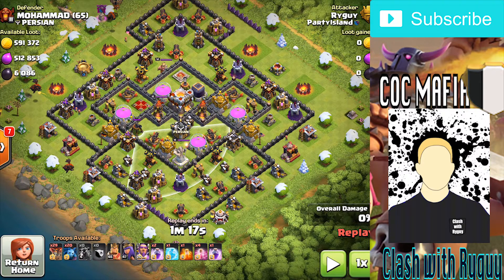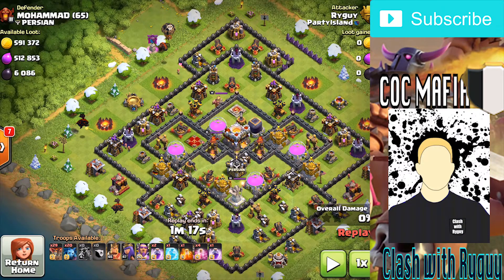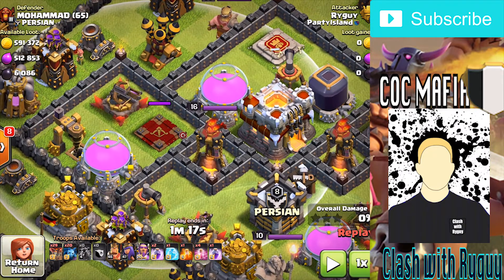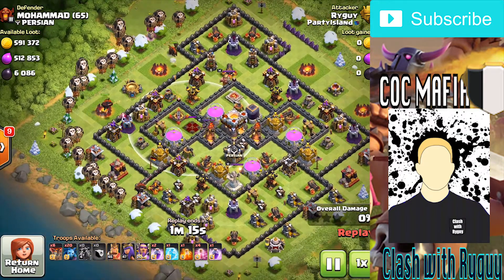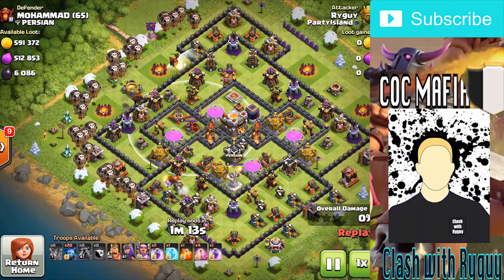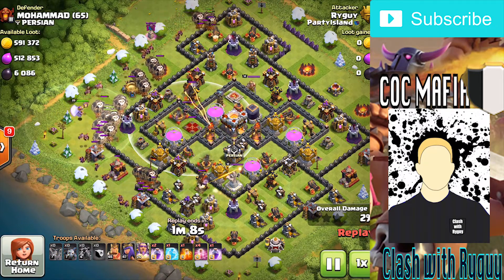I'm going to attack from this side because there are no air sweepers to fight, and it helps that the queen is right here - so I can rage my balloons and minions in the core along with the Grand Warden ability when my troops get there. I spread the lava hounds across these two air defenses, basically just supporting all my balloons. We start up here just spamming all the balloons in - there's a ton of balloons in this raid so you don't have to be afraid to bunch them up.